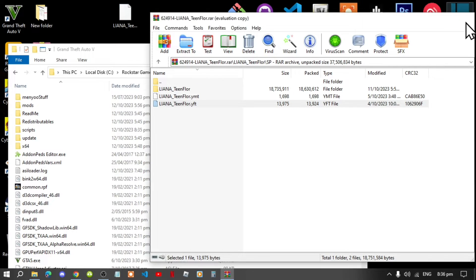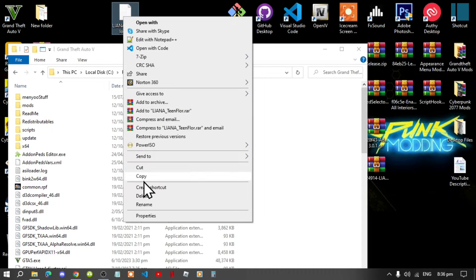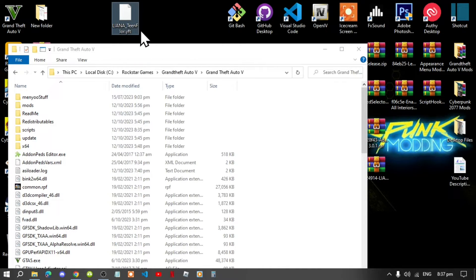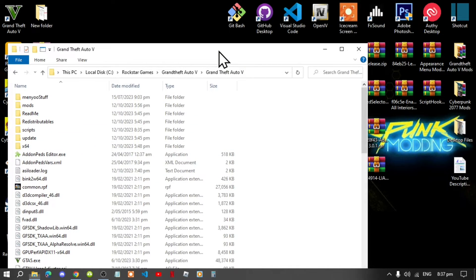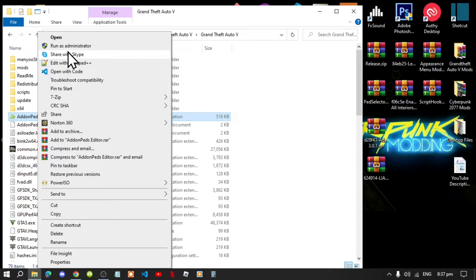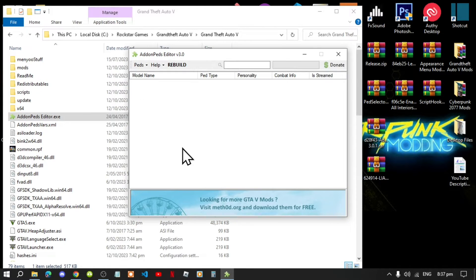Exit out of your extract folder, go to your file, right click and rename it, then copy that name. You can delete the file from your desktop if you want to. Now bring the window back up and go to your addon pads editor dot exe, right click and run as administrator. Your addon pads editor will now pop up.